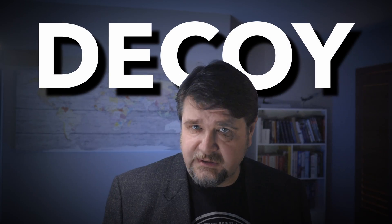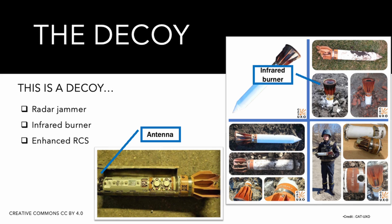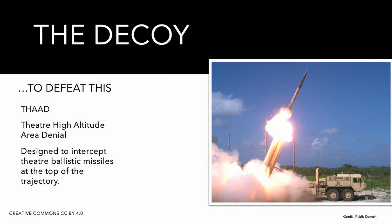As soon as it was clear that the munition recovered in Ukraine was not explosive, it was immediately studied in laboratories, and it didn't take long to identify its nature — it was a decoy. Despite the small size, the dart features a high-powered jammer and an infrared source. The radar jammer, which needs to work just for a few seconds, interferes with terminal guidance and fire-control radars. The infrared source is probably there to interfere with missiles that feature infrared terminal guidance, like the THAAD or the SM-2 Block 3B. It is also likely that the decoy radar return is enhanced to be similar to that of the real missile, providing the defender with a false target very difficult to discriminate from the real missile.